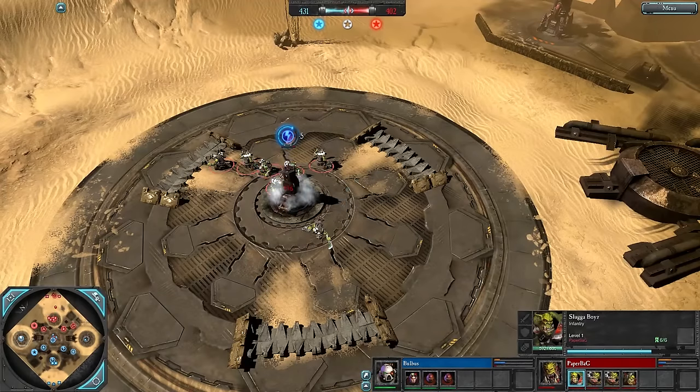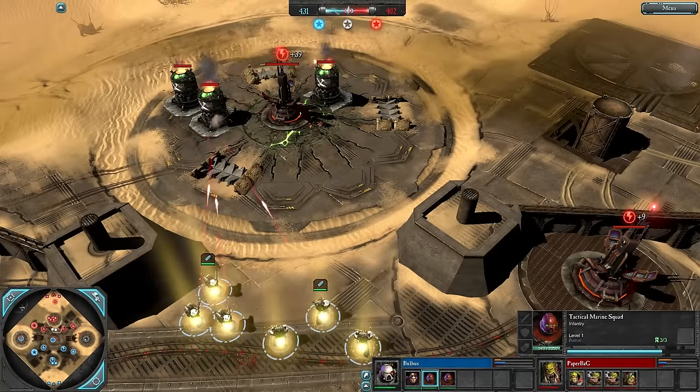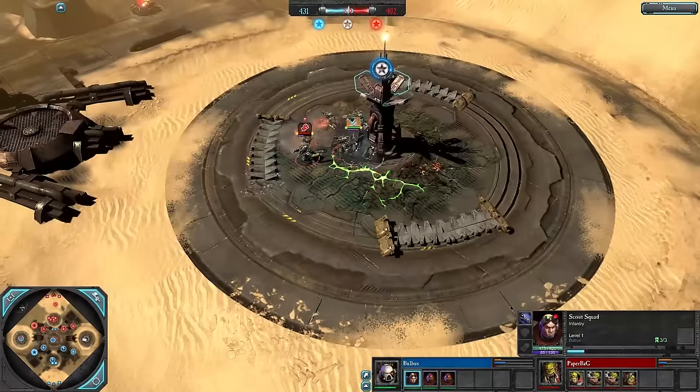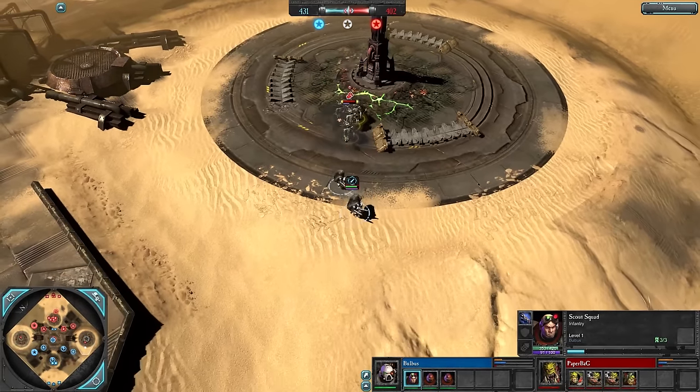Some Sluggers on the side finish bashing that power node which they'd started earlier. Double Tacs moving up to bash some power. Kraken Round is activated again, but it doesn't do extra damage to power nodes since power nodes aren't heavy infantry.